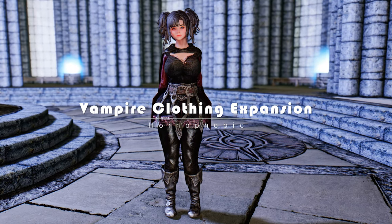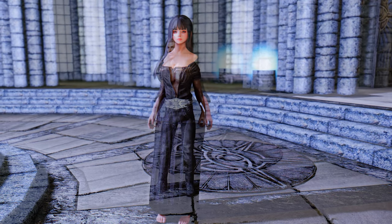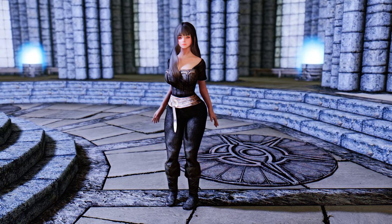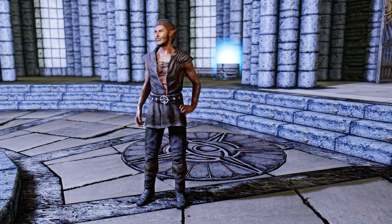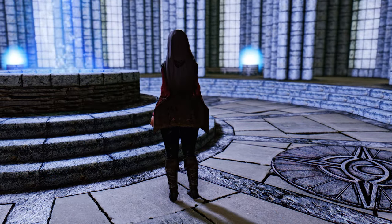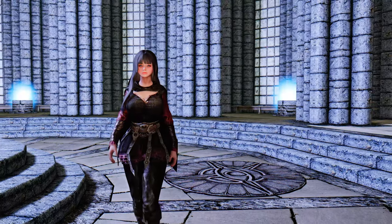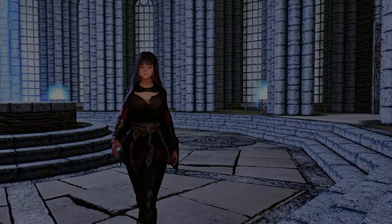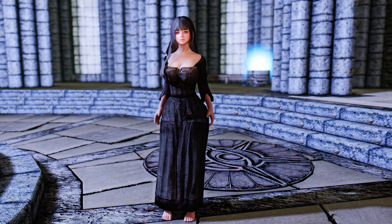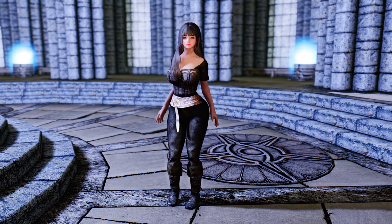Next, introducing the Vampire Clothing Expansion mod. This mod brings eight new clothing meshes, each meticulously designed using the existing vanilla assets, evenly distributed between male and female characters, addressing a significant need for diversity in your vampire character's wardrobe. The mod masterfully captures the distinctive gray texture and rich red fabrics synonymous with vampire attire. By expanding the limited range of vampire clothing, it enhances diversity and elevates quality while maintaining a strong connection to the lore. The optional support for SPID allows for a natural acquisition during gameplay, ensuring a smooth and immersive experience.